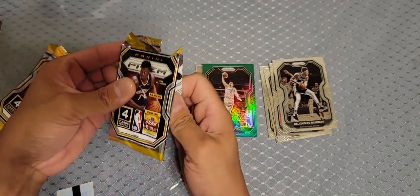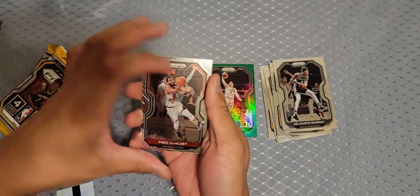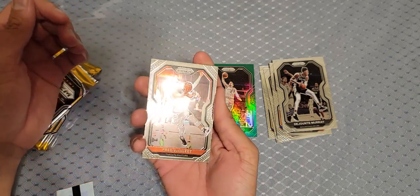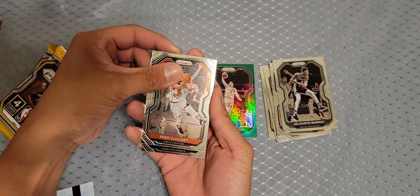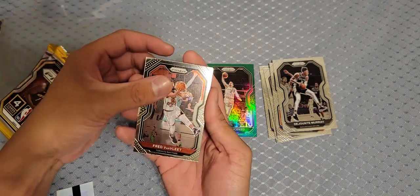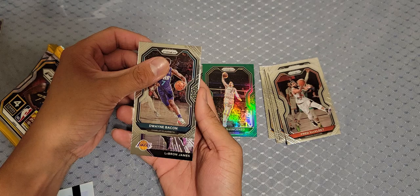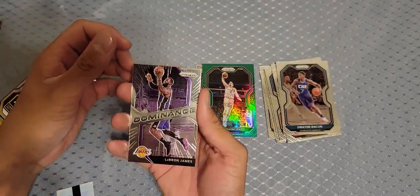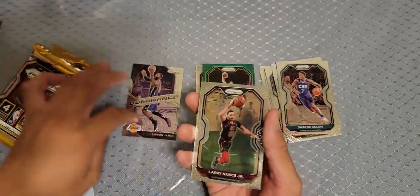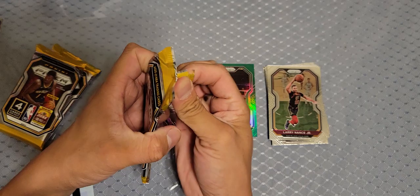We struck out twice. Should have just held on to it and sold it. But we're gonna stay positive. We got some kind of insert — Drake, Charlotte Hornet, not a rookie. Dwayne Bacon, and we got an insert — LeBron! Anything LeBron is a hit. Larry Nance too. I'll see how much that LeBron is worth later.